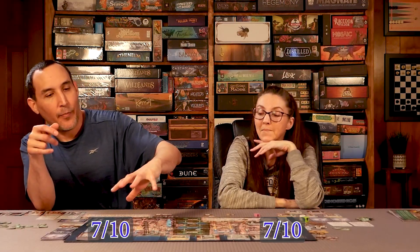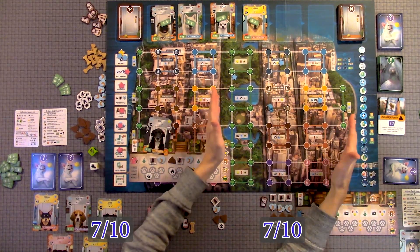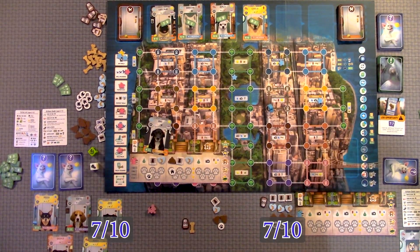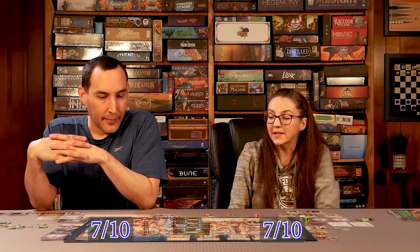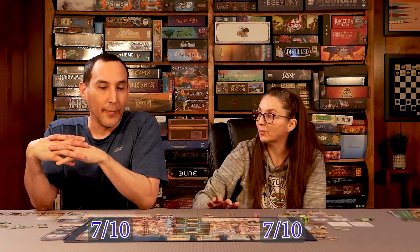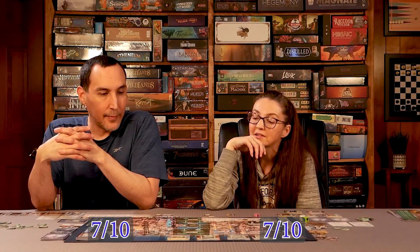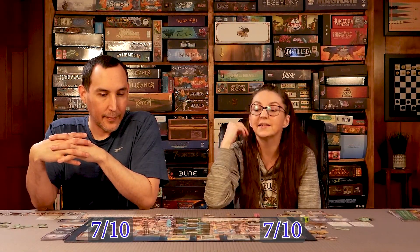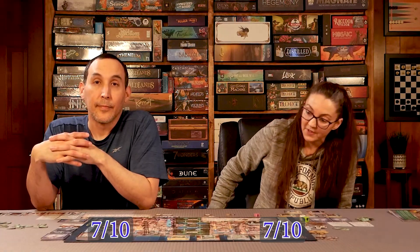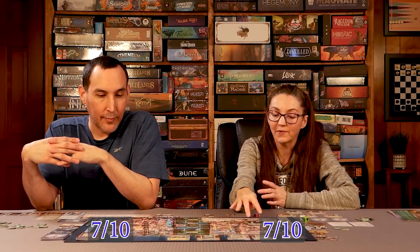In a two-player game you only use one side of the board, but with three or more players you'd use both sides. I can see why — you need more room with three to four players. It is kind of a simultaneous solitaire game because there really isn't much interaction between players. It's more of a racing game — even if someone's on the same square as you, it doesn't really hinder anyone since there are multiple spots available at each location.